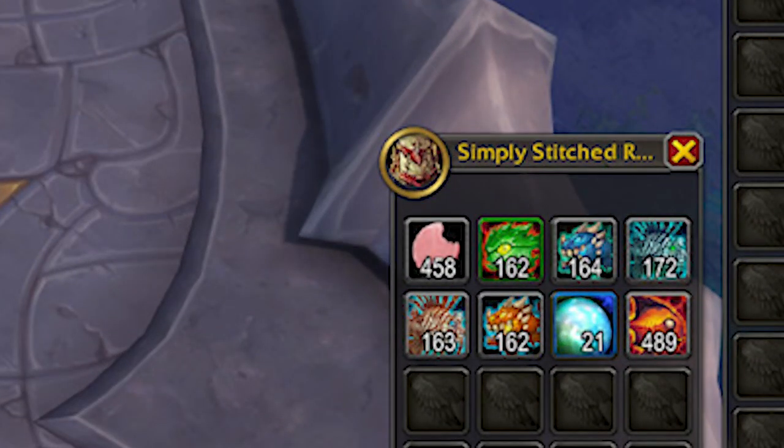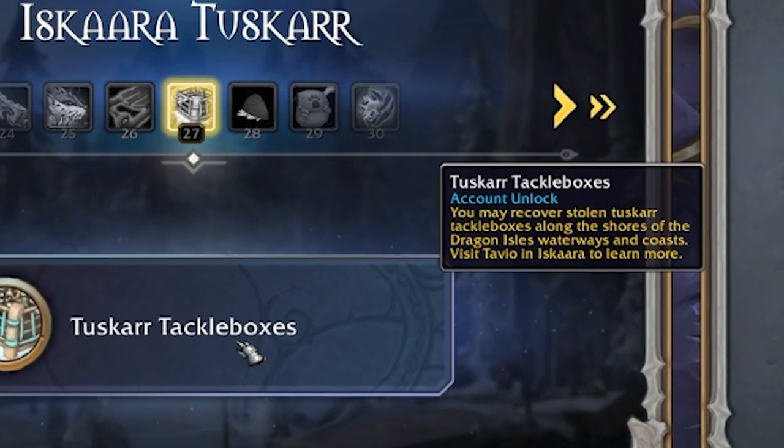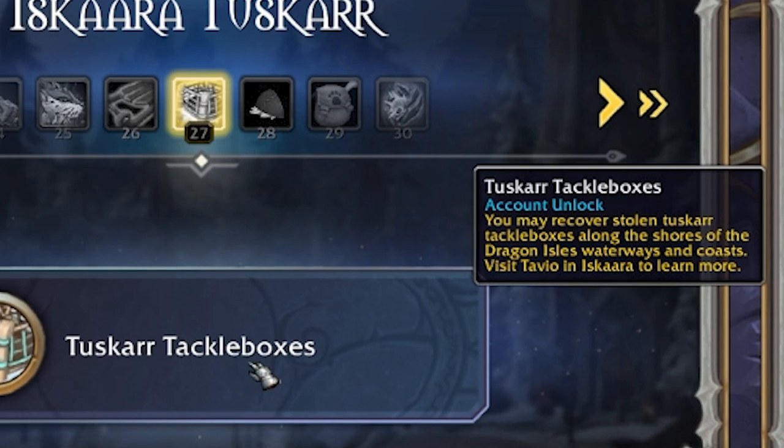I did not sell the fish from the boxes since I will be using that for weekly Iskara Tuskar reputation turn-ins. Keep in mind you only need one character to get to renown 27 with Iskar or Tuskar to unlock tackle boxes for all your characters.